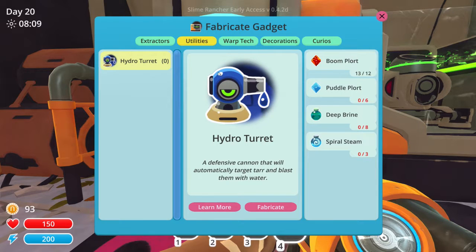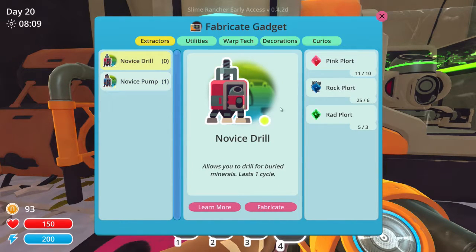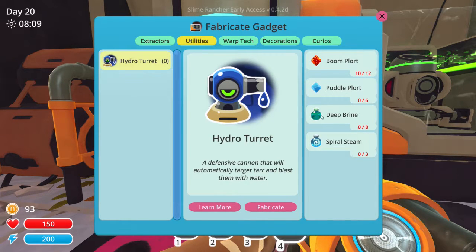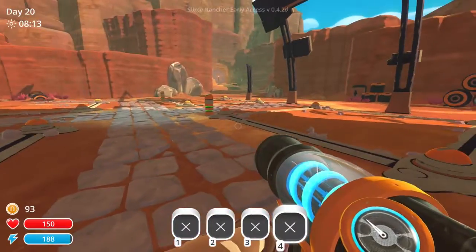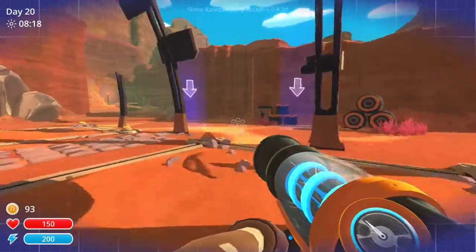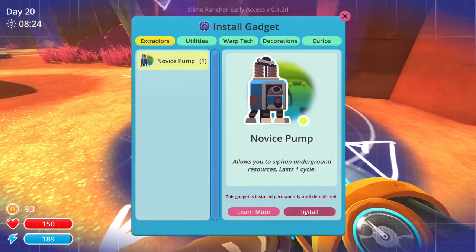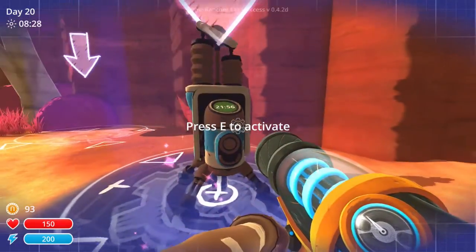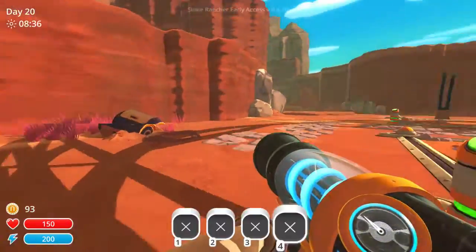Let's see — curios, decorations, webtech, utilities. What the heck is deep brine and spiral steam? I don't know what that is at all. What if it's because of this — let me fabricate that. What if the deep brine stuff and spiral steam comes out of these pump-like deals? How do I go back? Press T. Wow, this game is so good. So Drillie will be accompanied by Pumpy, which is what I got. Install — awesome. That'll take a while.